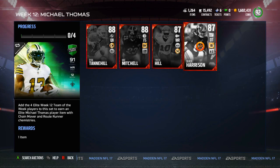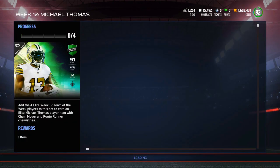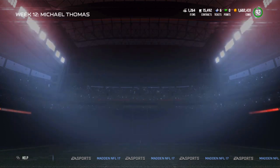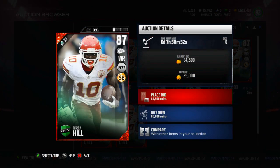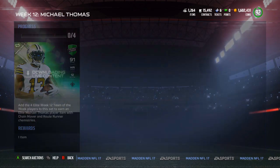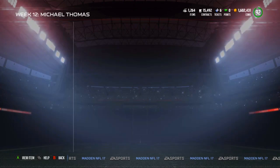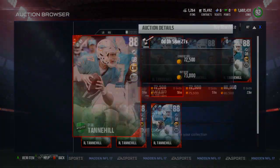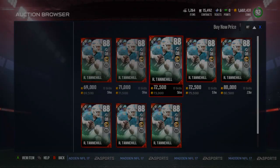Inside the Michael Thomas set you've got Ryan Tannehill, Mike Mitchell, Tyreek Hill, and Damon Harrison — also a good option at DT. Tyreek Hill is going for 80k, which I thought would be around 100k; he's got 93 speed, nothing to mess around with, and could be a good alternative to that TOTW Brandon Cooks from a while back. Mike Mitchell is 88 overall with Big Hitter Chemistry, which I love. Ryan Tannehill has 82 speed and 83 deep throw accuracy — decent but not great for the likely price.